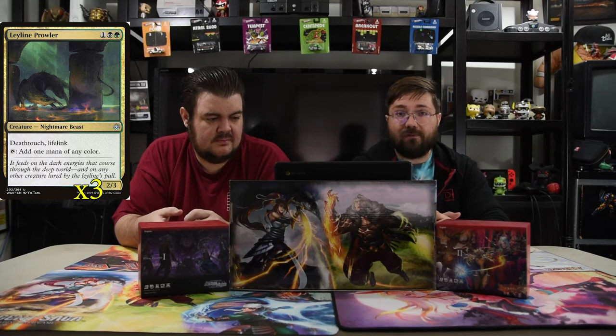Next is Leyline Prowler — one of Geektopia's favorite cards. It's one black and one green for a 2/3 with deathtouch and lifelink, and you can tap it to add a mana of any color, which is amazing. This guy is really powerful.